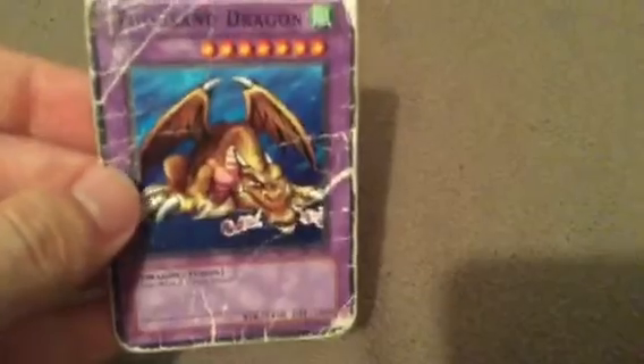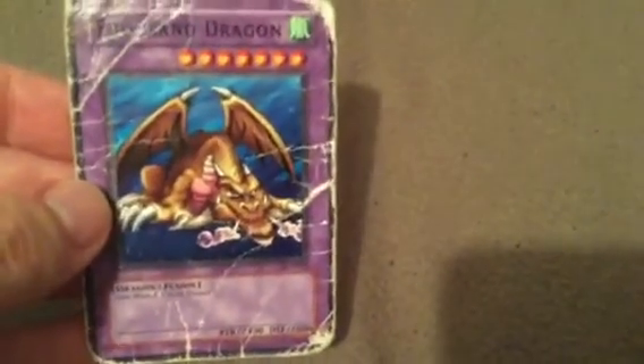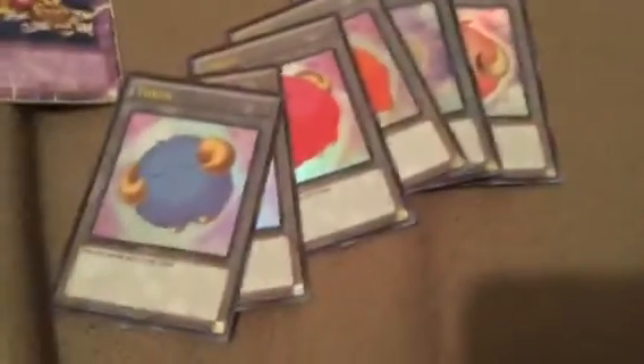And of course there's only one card so far in his extra deck, which is Thousand Dragon — though this one's in terrible condition as you could tell. And of course if you are using Scapegoat then you can't forget about the Sheep and Goat tokens.